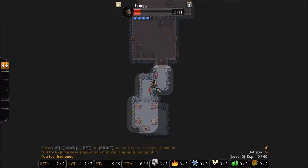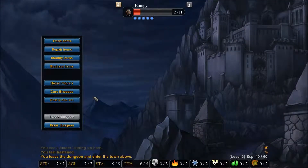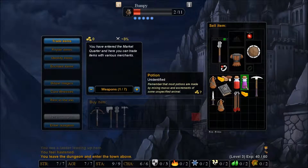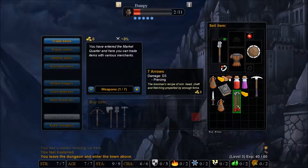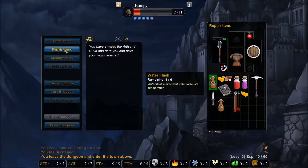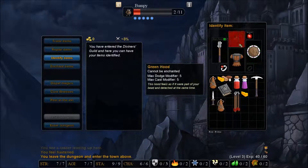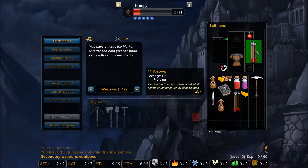We went back up to the town — I didn't know I could do that! We're not dead yet, that's one thing that's good. There is a downside: we don't have any money to identify anything. We need money to identify things — about 20 gold per item — which is a problem because we have absolutely no gold at this point.